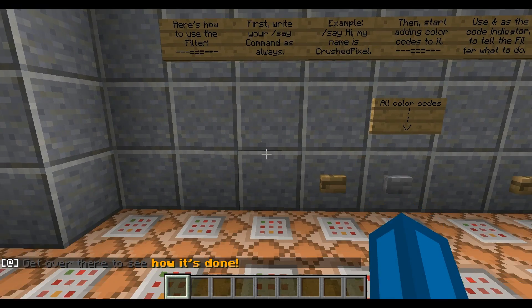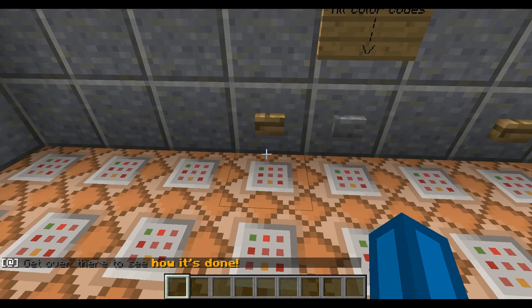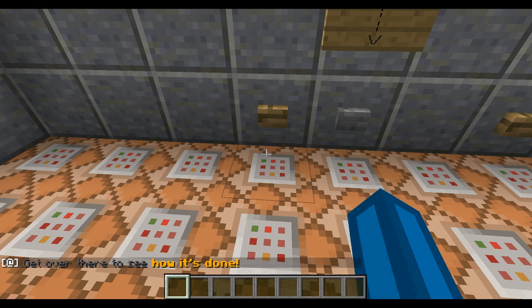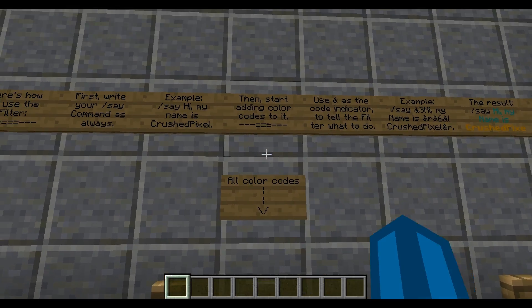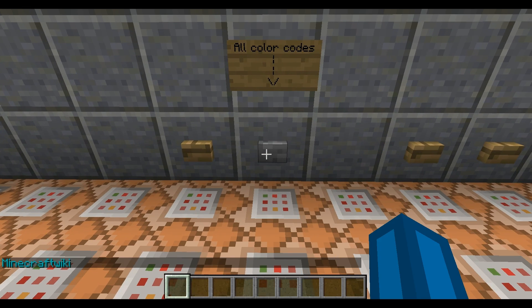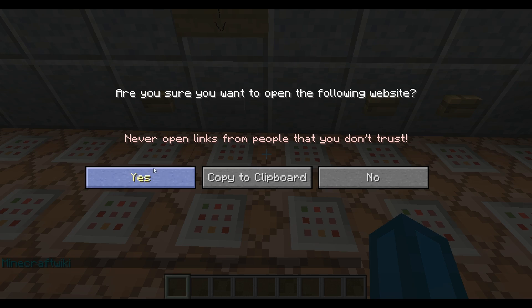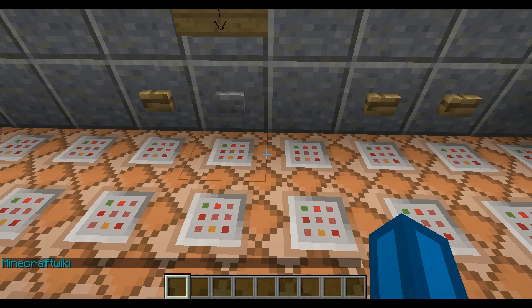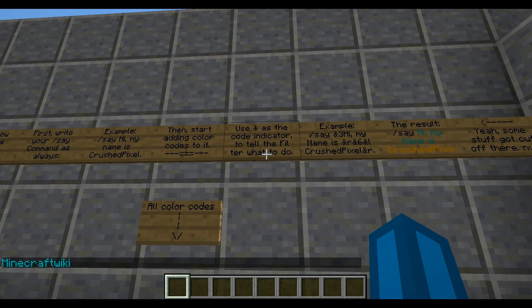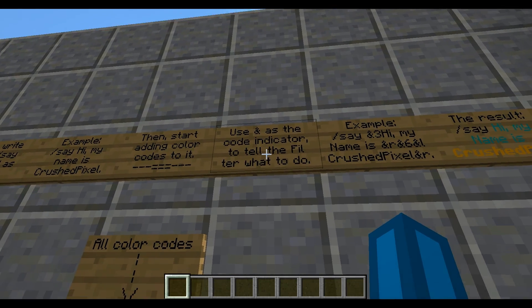First, write your slash say command as always — for example, slash say hi my name is Crush Pixel. This is what it looks like. Then start adding color codes to it. I have a Minecraft wiki link for you in the description. Use the 'n' symbol as the code indicator to tell the filter what to do.